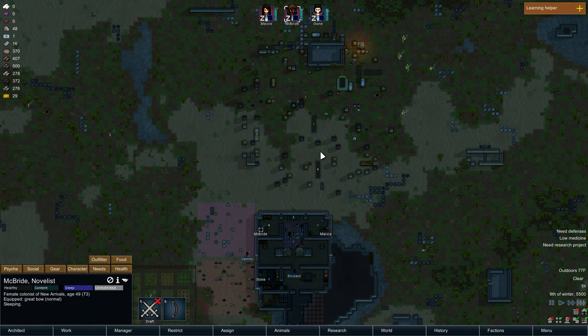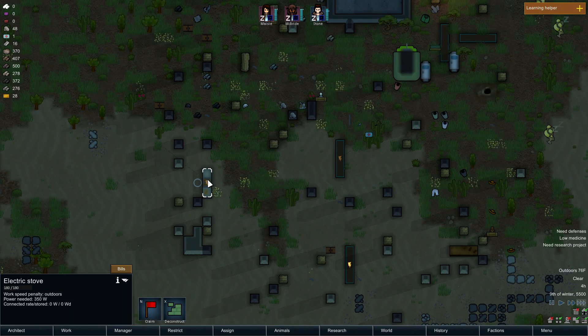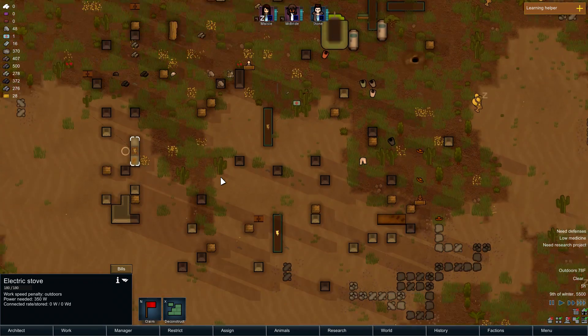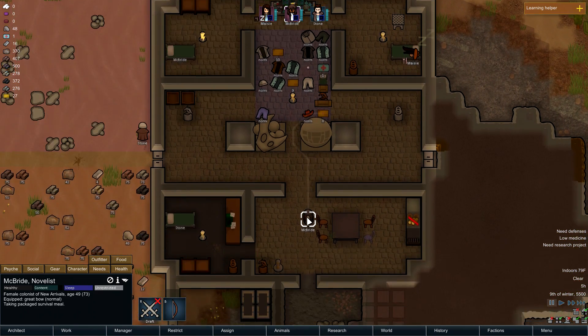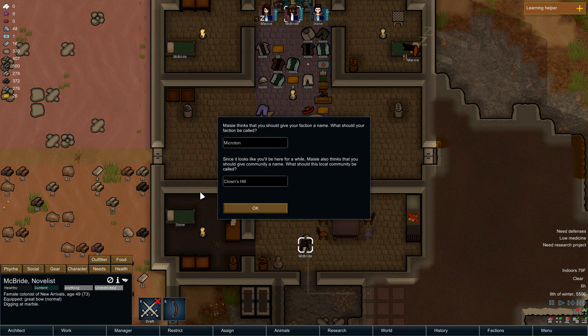We still have quite a bit of crap to bring in. Oh look, there is an electric stove. Why can't I just pick it up and take it? It's so annoying. McBride put it on — oh good. I didn't even have to tell her.